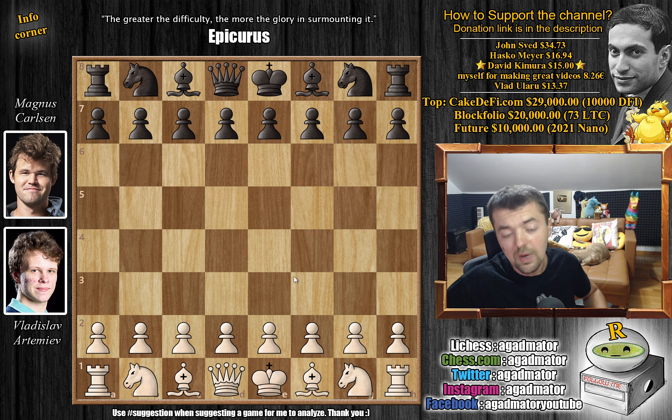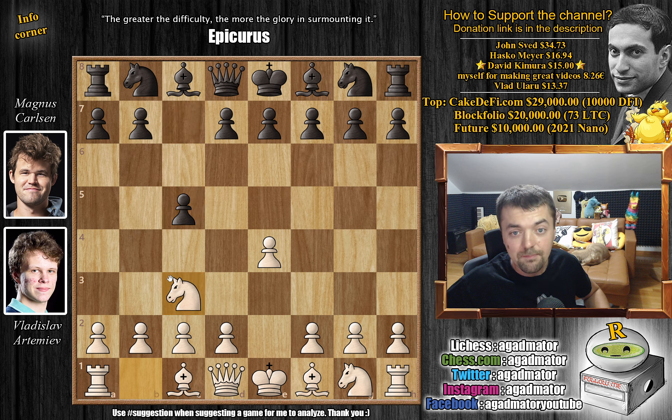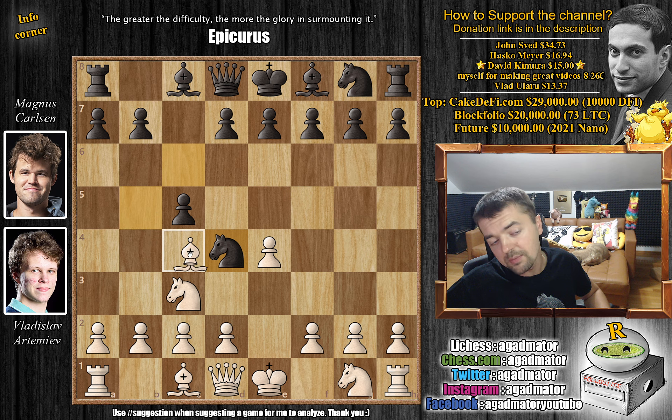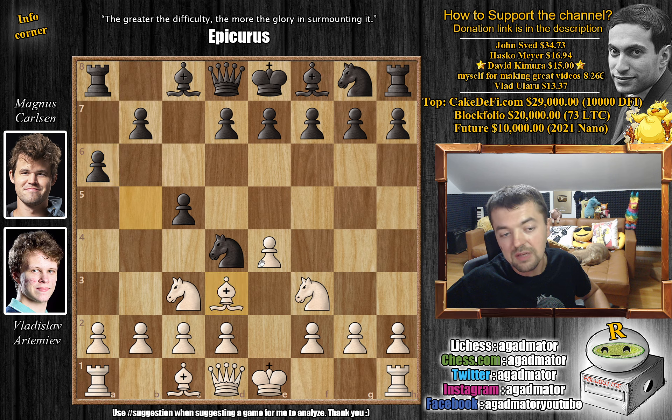Artemiev with the white pieces opens with e4. We have c5 - Magnus goes for the Sicilian defense. Not knight to f3 but knight to c3, trying to go for some sort of a closed Sicilian. Knight to c6 by Magnus. We have bishop to b5, immediately challenging this bishop with knight to d4. Usually people just go bishop back to c4 because you do not want to allow this trade of bishop for a knight. But Artemiev continues knight to f3. We have a6 by Magnus, and now bishop back to d3. Only now that the bishop has been placed on such an unfavorable square, Magnus retreats with the knight - knight to c6.